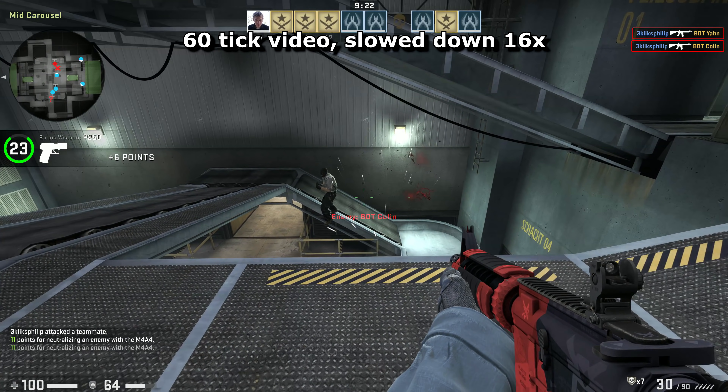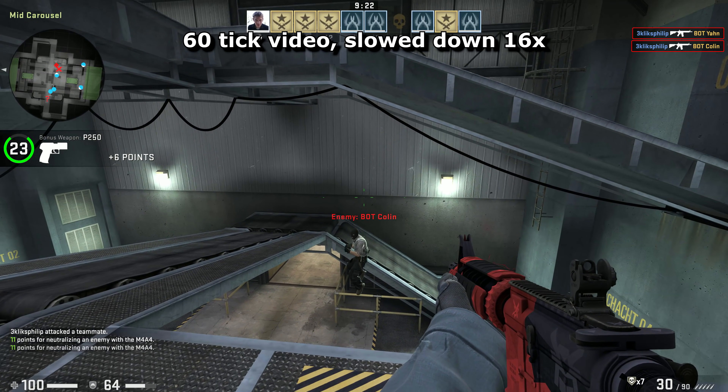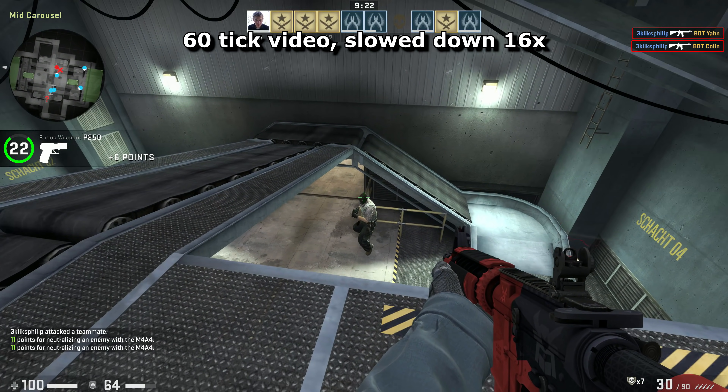Matchmaking is 64 tick. That's 64 times a second, which is a higher frame rate than this video is. But they operate in a similar way.